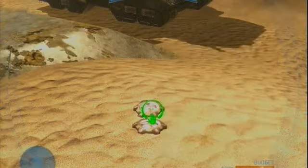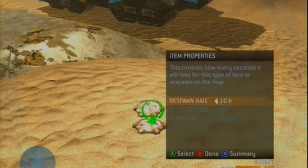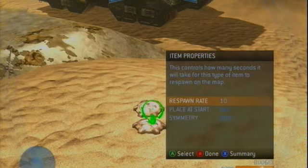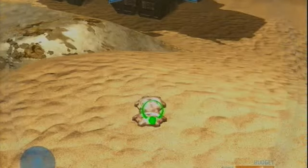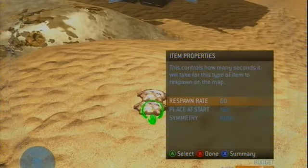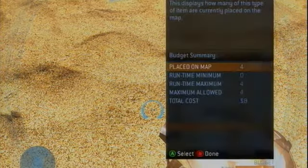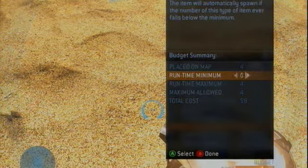Respawn both — make their respawn time both ten. Then go up to one and quickly go back on here, press X on here and make it four.